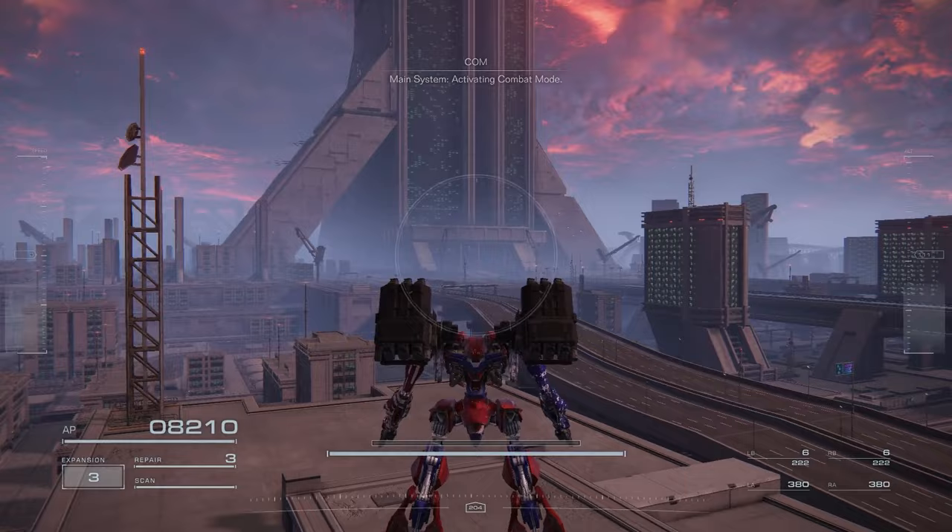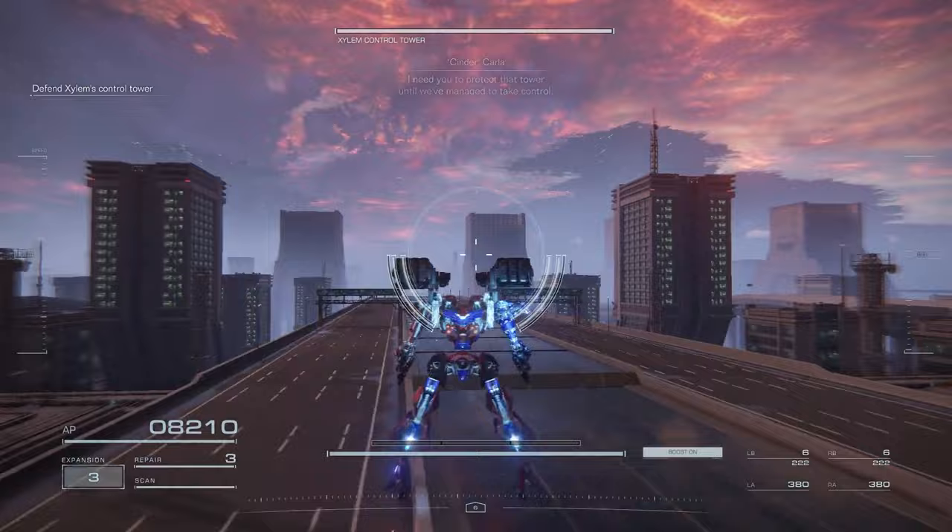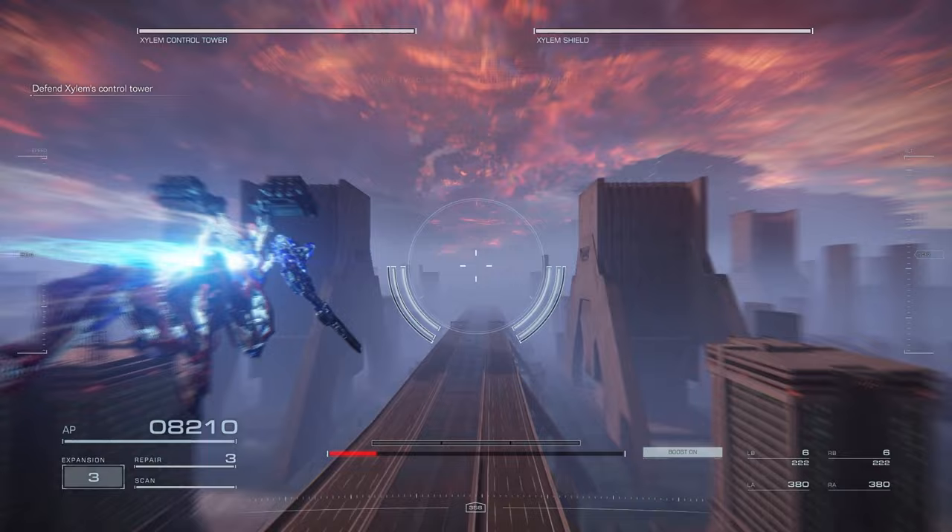Hey guys, it's David. Today we'll be doing 'Take the Uninhabited Floating City.' I'll be showing you how to S-rank it the easy way. I don't know if there's really an easy way here, to be honest, but I find this mission isn't super hard. The main problem is managing where the attacks are coming from and knowing that.